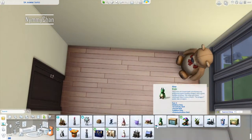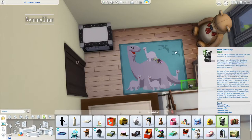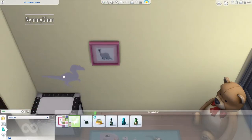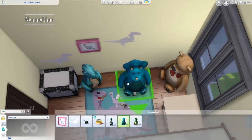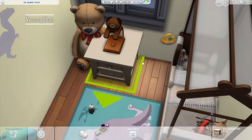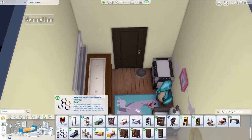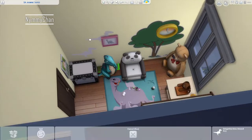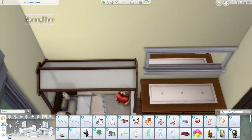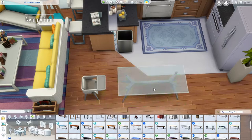I went with a dinosaur theme for the toddler room. I know people think dinosaurs are for boys, but I actually really like dinosaurs — probably because of my brother. The room is stuffed with dinosaur stuff, but the stuffed animals on the bed look pretty girly, so you can decide what kind of person lives there. I'm thinking of leaving this apartment without a household so you can make your own, though I do want at least one or two families in every apartment building.